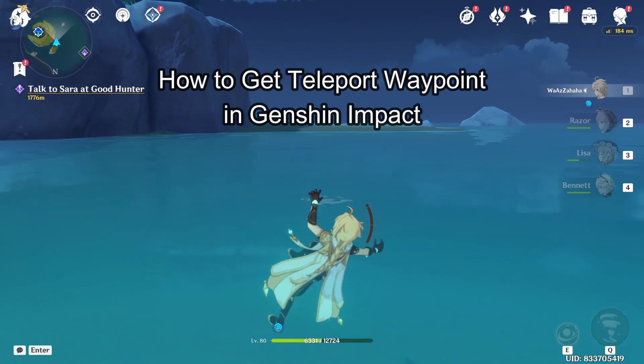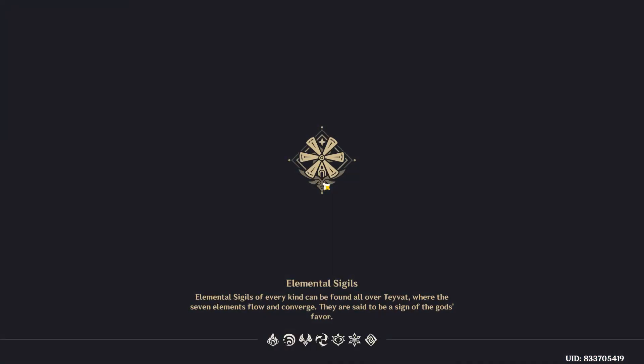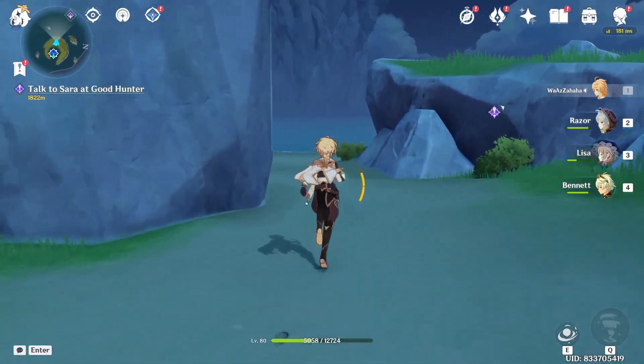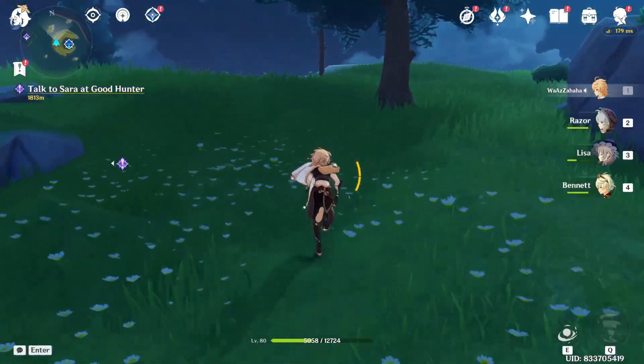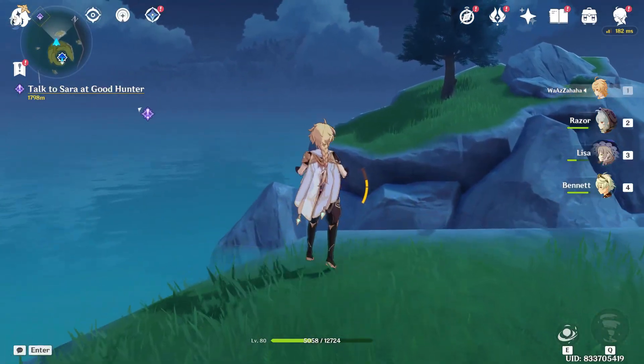Hi guys, welcome back to our channel Maple Gaming. In today's video I will be teaching you guys how to get the teleport waypoint in Genshin Impact. First, just launch your game through the Epic Games launcher, and as you launch your game, open the map by pressing M on your keyboard.